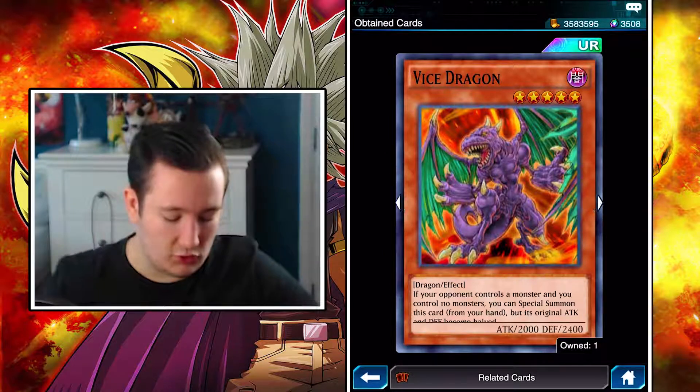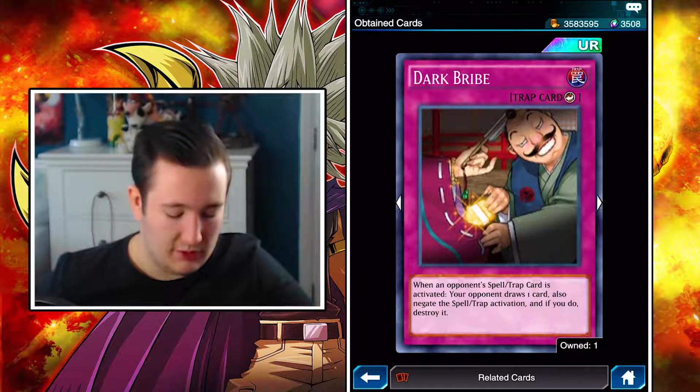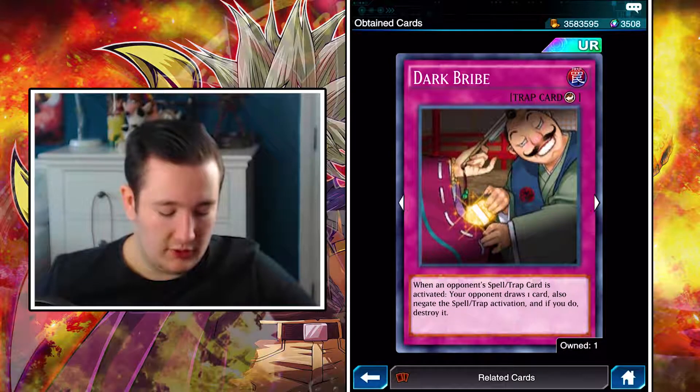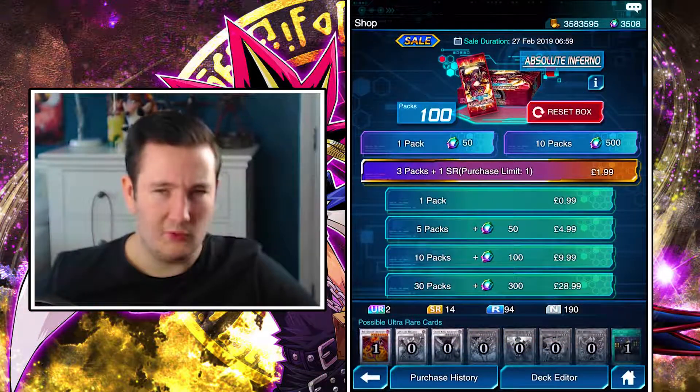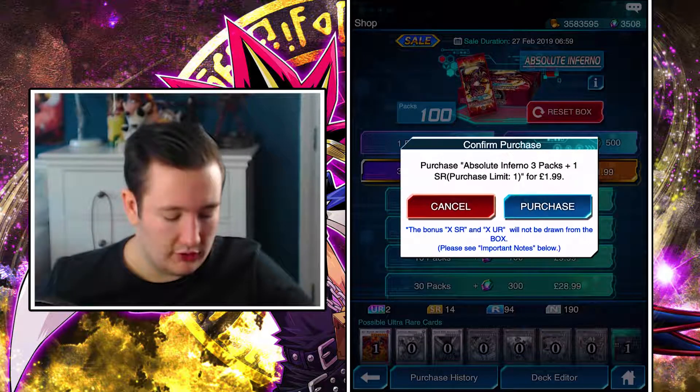Pretty much for Vice Dragon, you get to summon it if you control no monsters, but its attack and defense are halved. And Dark Bribe lets you negate a spell or trap card, but your opponent gets to draw one card, which is a bit of a risky move. I feel like some people have used that back in the day.